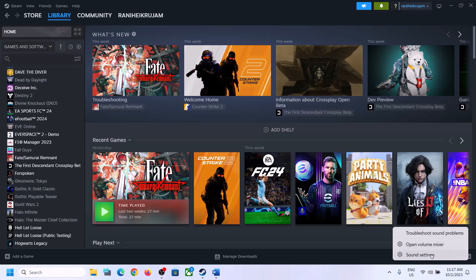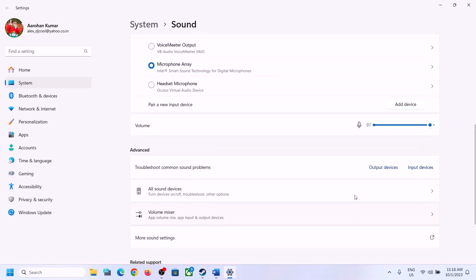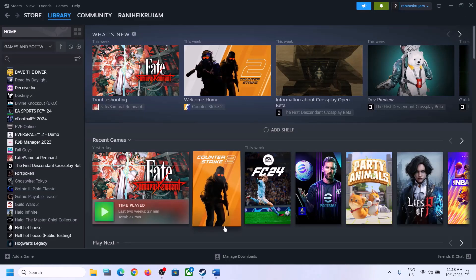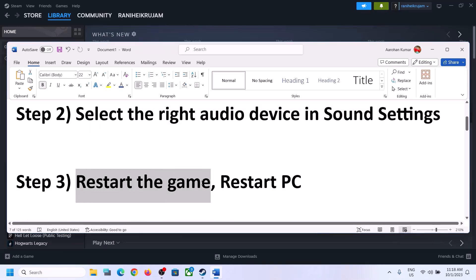Right-click on the speaker icon and click on Open Sound Settings. Here also make sure it is set to the right speaker. When you go to Volume Mixer, make sure the volume for the game is set to maximum. Then launch the game and check.